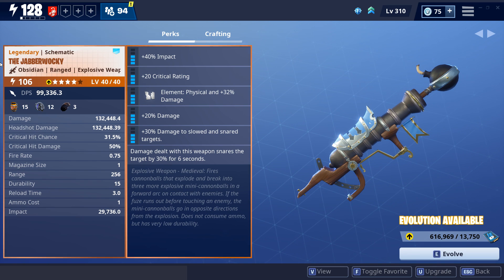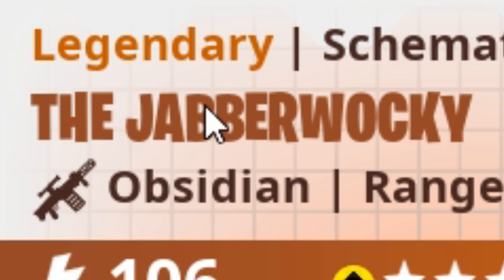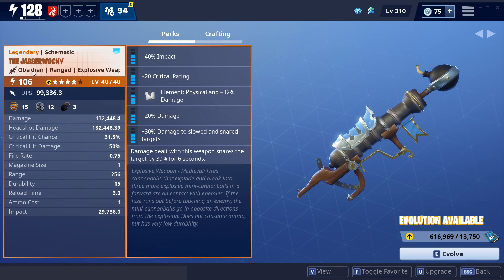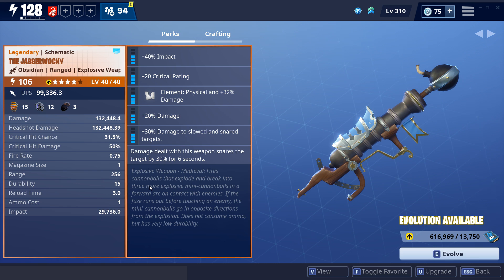Hey, how's it going, welcome back. Today we're going to be taking a look at the Jacker Walkie - I got the name right. So here's the thing, it's kind of a little difficult to make videos on rocket launchers because they all have the same abilities, cost the same, do the exact same job - it's basically the same thing but a different color.